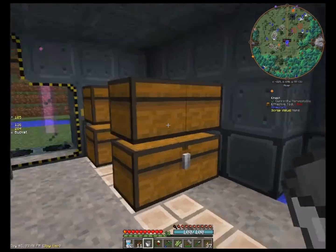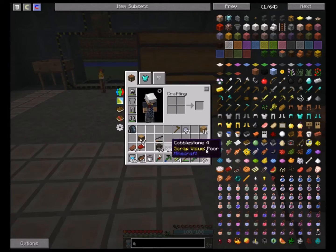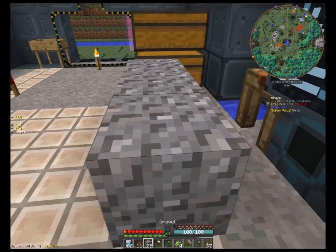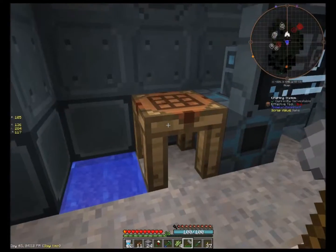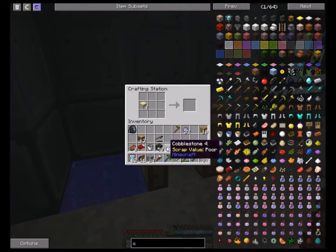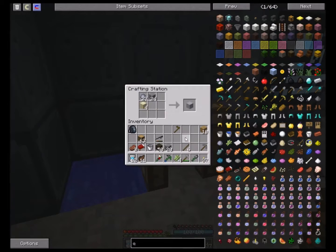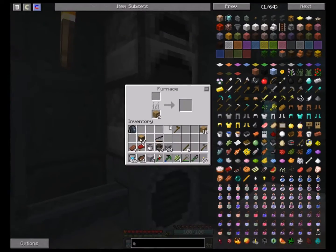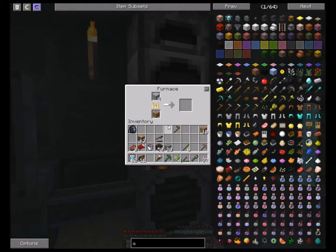So I got the bucket and I could do some stuff with that. What I want to do now is get a smeltery going. What I've done is I've got seared brick here. Now how I got the seared brick - I took some cobble, busted it down, and I'll show you real quick how I did it. I got the sand and the clay and the gravel, and you get grout. Take the grout, stick it in the furnace, and it comes out seared bricks.